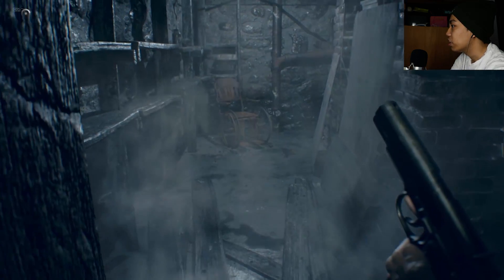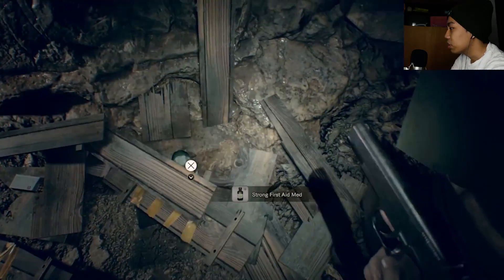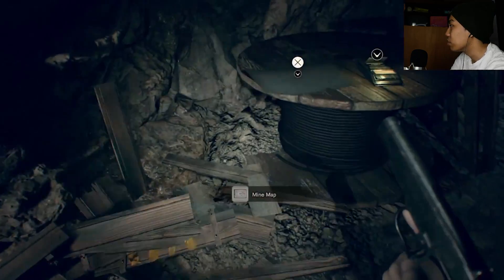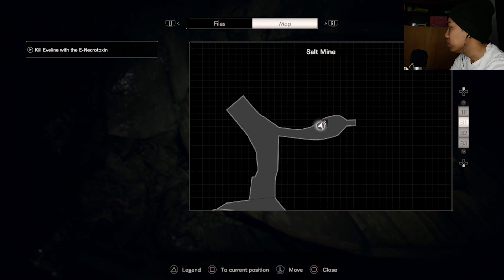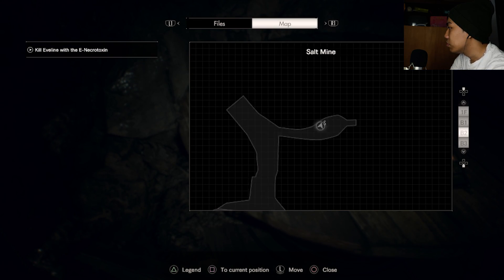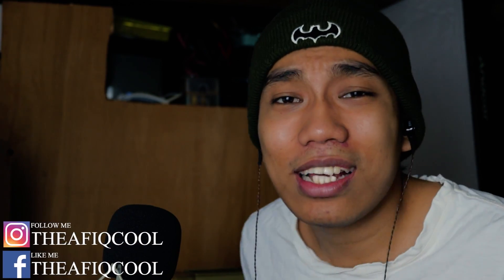Let me check around here. I have first aid — 300 rounds of handgun ammo — wow, that's a lot. There's a mine map — is that the map I found? Alright guys, that's it for today's session of Resident Evil 7. I think we're almost at the end. If you want to support me, you know what to do — hit the subscribe button, smash the like, and follow me on social media. My name is Afiko, and I'll see you guys in the next video. Take care, peace!